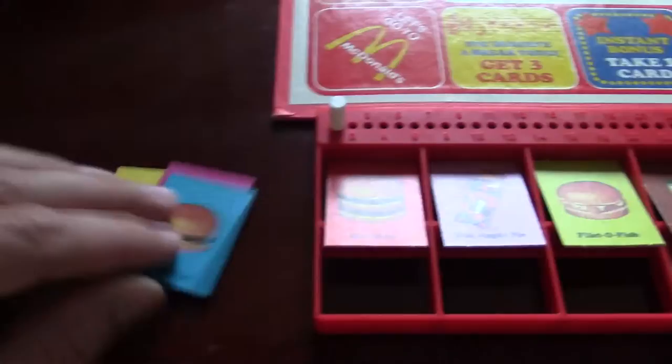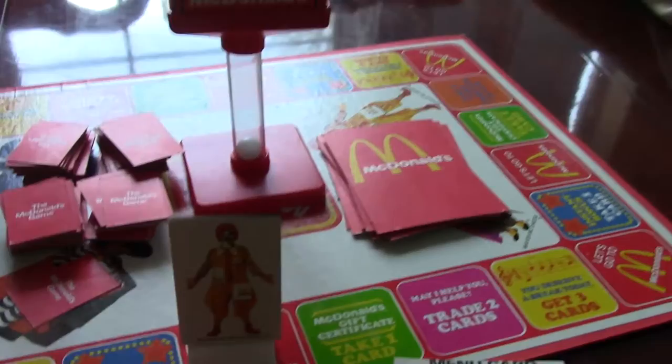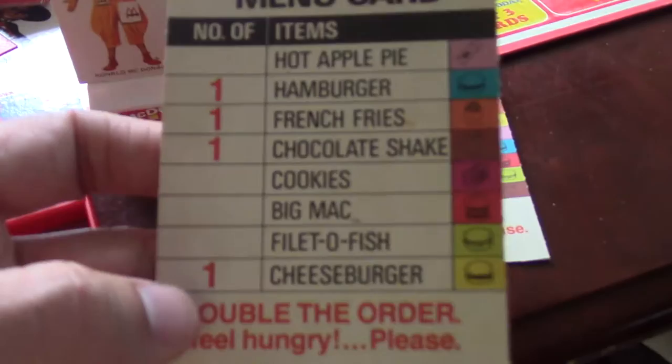If you think you're the first one to get the order right, you'll take the marble of your color and drop it. Other people may try to get theirs in first, but whoever's at the bottom is the one who goes first. Even if someone already threw theirs in first and you're still working on yours, finish your order. Because I've been in games where the top three got something wrong. This sounds pretty easy, but it gets trickier.